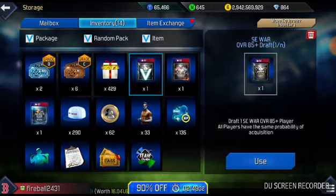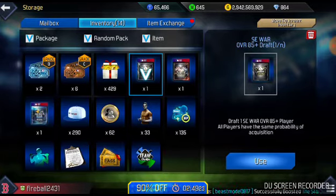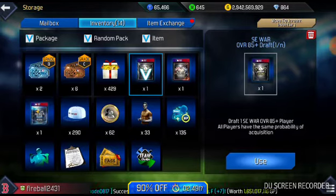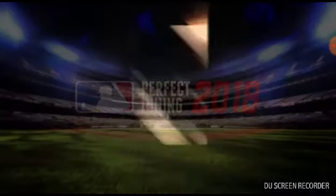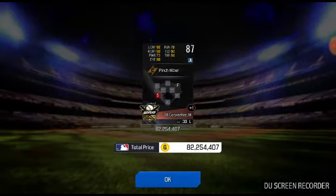And now here is the WAR draft, and hopefully we can get a high WAR overall — hopefully 88 to 90. We'll get this in 3, 2, 1. And we get Matt Carpenter, third baseman — pretty decent stats, minus the power, but really good contact and somewhat decent run speed.